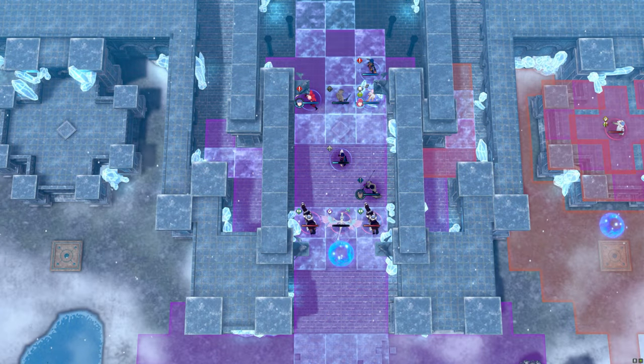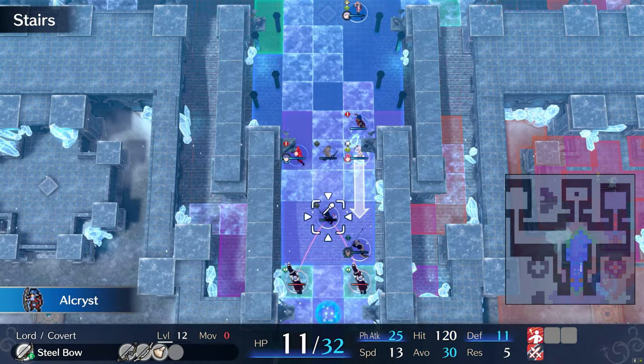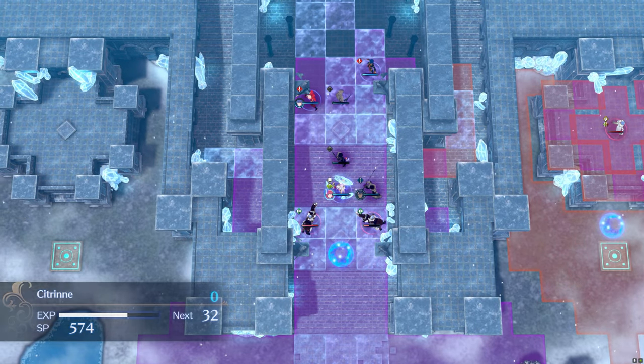Then park your team in the middle of the map and kill off all incoming reinforcements. Tiki's map might seem intimidating at first, but as long as you have units that counter all enemy types, you'll be fine.